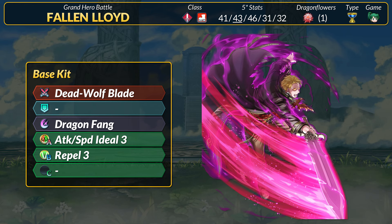Dragon Fang and Attack and Speed Ideal 3 are classics, but Lloyd is walking in here with a dodge B skill — Repel 3. If you outspeed by 10 or more, you can get up to 40% DR. Repel is the knockback dodge, meaning you can push the foe back one space after combat. Generally speaking, Repel is one of the weaker dodge skills. For one, if you KO the enemy, nothing happens — the knockback doesn't matter. Two, if there's a foe behind Lloyd's target, they aren't going to get pushed back. Knocking back a foe is also incredibly situational. Lunge and drag back can bring foes out of formation; close call's hit-and-run can allow for retreating. Generally, this is why dodge skills with in-combat effects are more common.